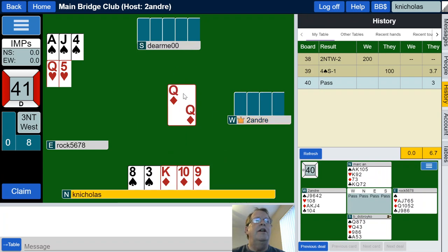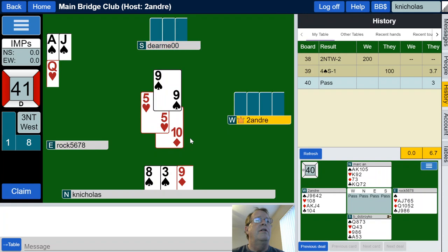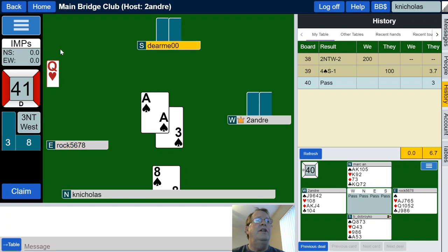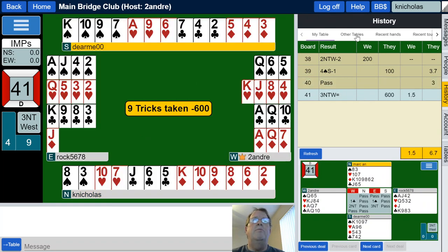Six, seven, eight, nine, ten, eleven, twelve, thirteen. Inexplicably, West gives me the last two diamond tricks. But maybe West is a good player — knows I have to lead around to the Ace, which is good. And I think, is the Queen good? I think not. Three no trump bid and made — 1.5 imps for them. Good job, three no trump.